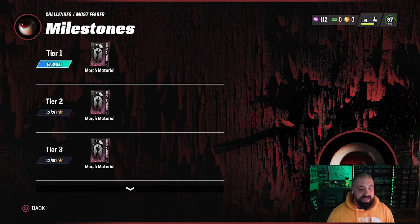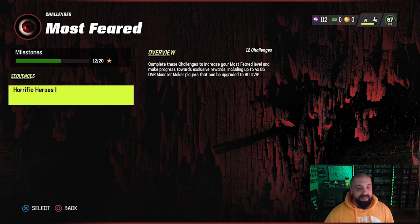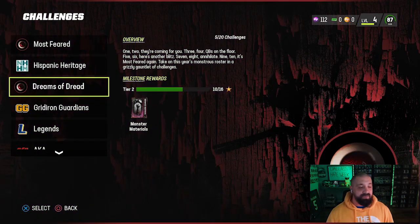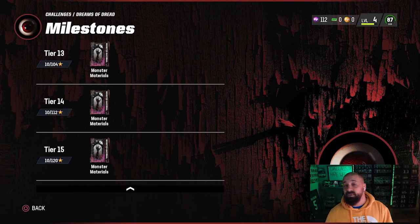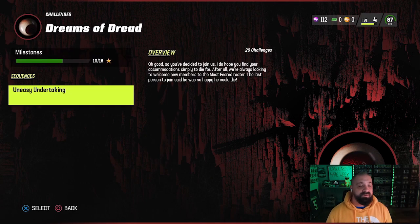Looking at the milestones, you can get up to 14 collectibles from the Most Feared solos. This is a multi-part promo — right now the max looks like 48 stars, so you'll earn more collectibles as the promo goes on. Dreams of Dread gives you another 15, so by my count that's 29 total collectibles. Interestingly, you need 10 for each of the three strategy items — that's 30 — so there may be a one-collectible shortfall, which might be another mistake.